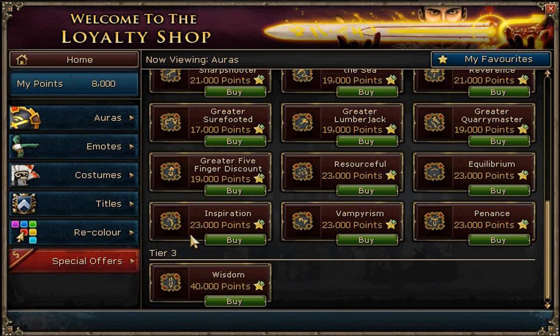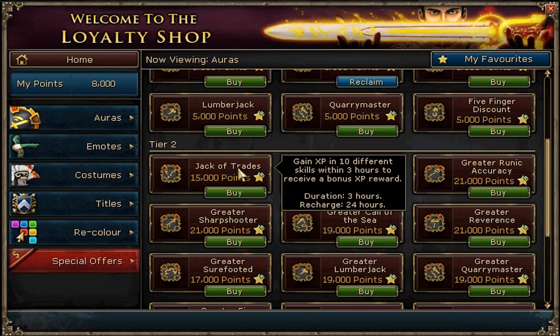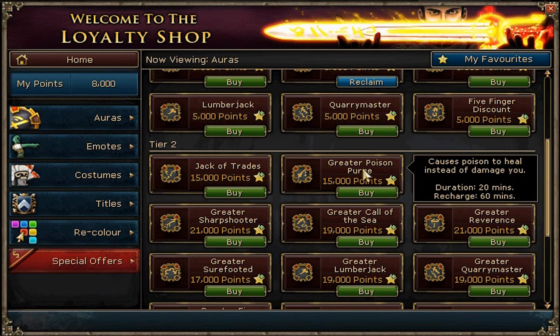Tier 3 and 4 are gonna be in about 2 more months. So Tier 2 has Jack of All Trades, which was last. Greater Poison — instead of poison actually damaging you, it actually heals you. So if you're going to Dag Kings, it would help. But you can only use it 20 minutes every 60.